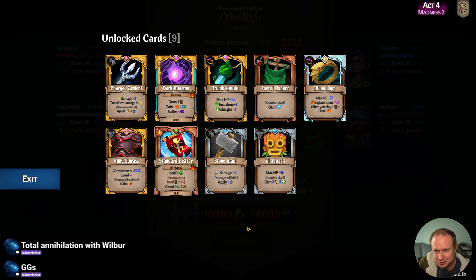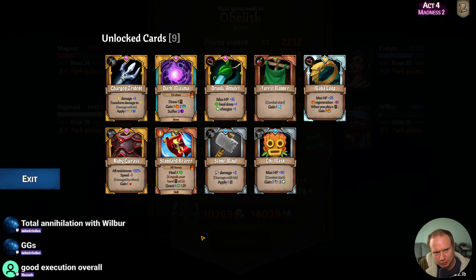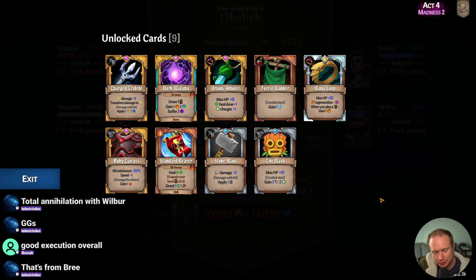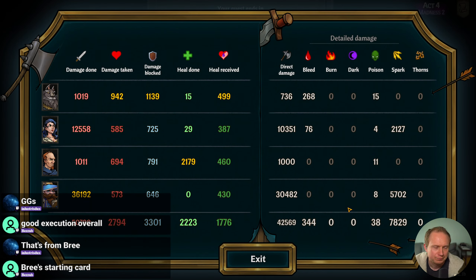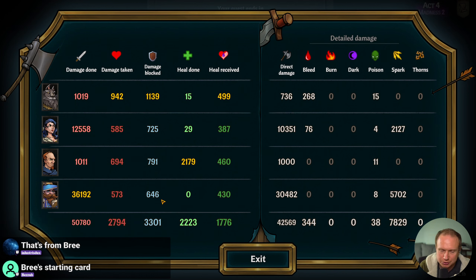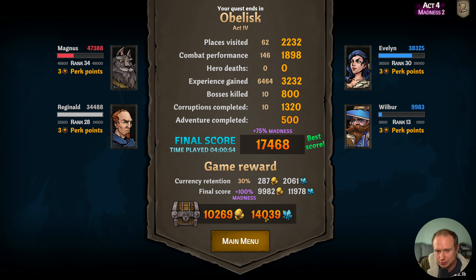When the heck did we see Standard Bearer? It seems like a really good card. We saw a Mana Loop — we know that's good. Standard Bearer's from Bree, got it. Let's see some top line stats here. Wilbur definitely delivered most of the damage of the run, but Eve was no slouch. In hindsight, there's an argument to be made that maybe we shouldn't have split our attention between the two. Lustrious, your recommendation was to go Trident Crown on Wilbur, which might have dealt more damage than what we did — but still a very good run. Our first Madness run, which is pretty cool. It looks like we got three perk points.